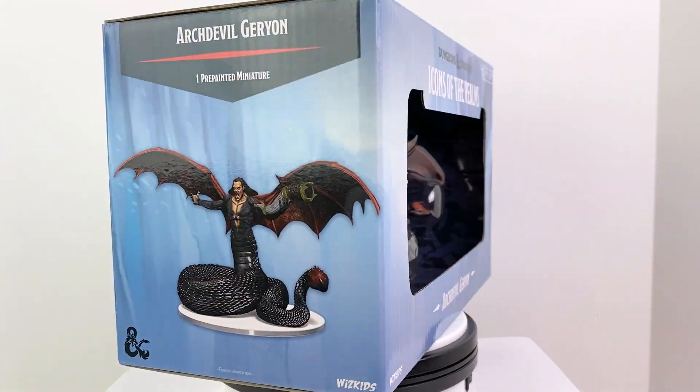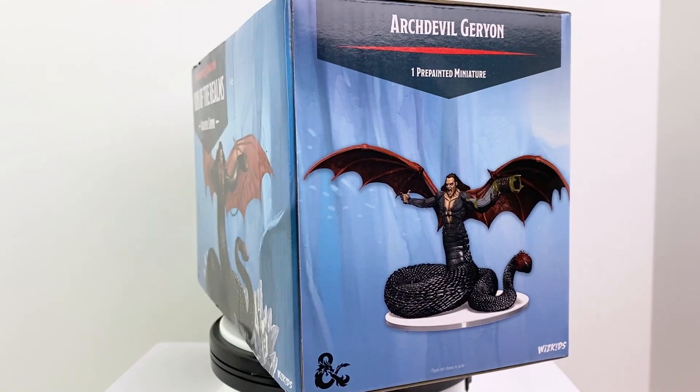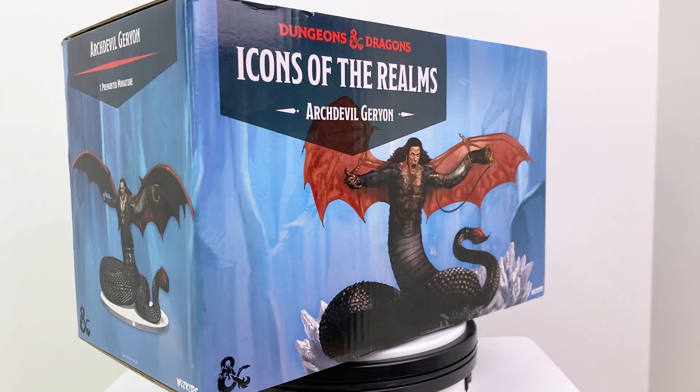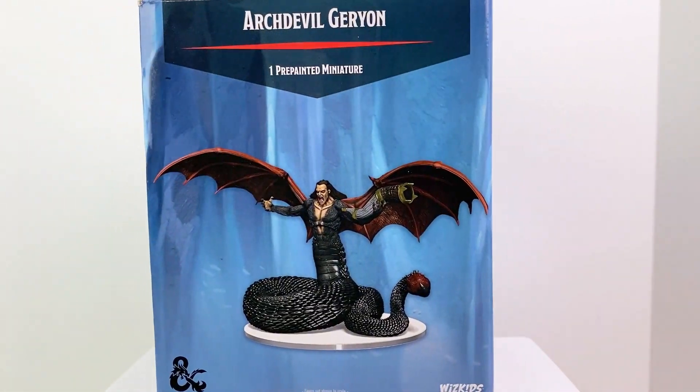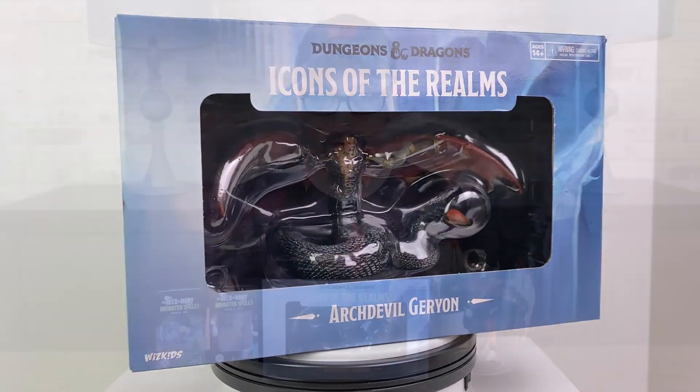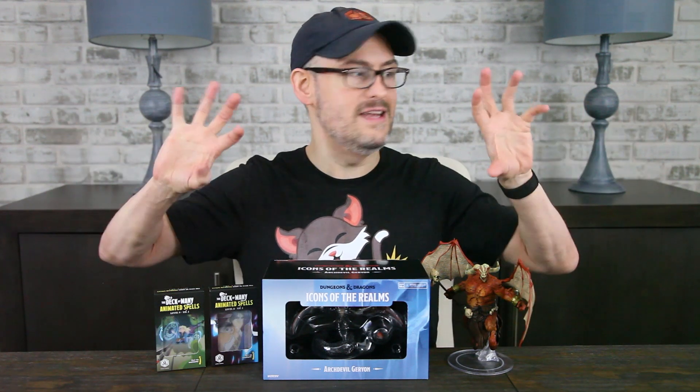The archdevil Jerion — one of the rulers of the fifth layer of the Nine Hells, a frozen sea known as Stygia. According to the lore, he's 10 feet tall with a serpentine body that's 30 feet long, ending in a venom-tipped barb. He has bat-shaped wings with huge bestial arms that end in animalistic paws. He goes by many names — the serpentine lord, the great beast, the lord of the fifth — but also by a few less honorable titles, like the deposed lord, the forgotten lord, and the broken beast.